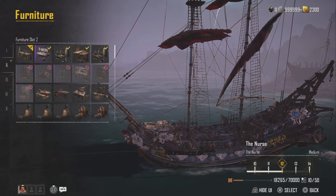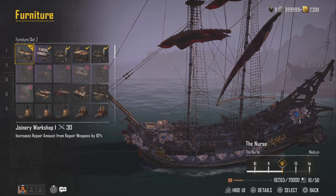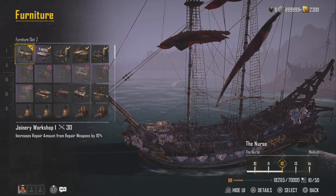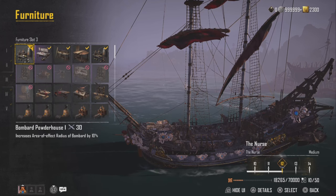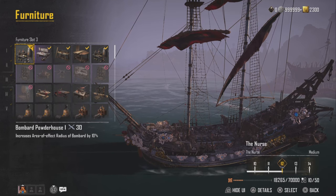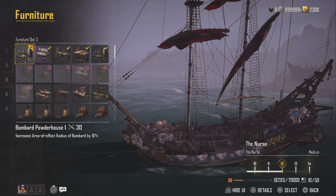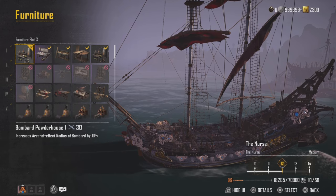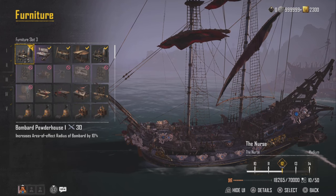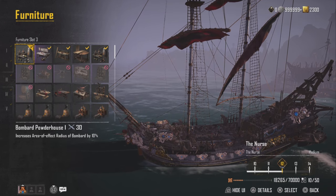Next furniture is the Joinery Workshop — increases repair amount from repair weapons by 10%. It's a no-brainer. The higher those repair numbers, the better. We also have the Bombard Powerhouse, which increases the effective radius of the bombard. In my opinion the bombard's radius isn't that big on its own, so this comes in very handy. It means people have a better chance to see where your bombard heal is, sail through it, get healed, and it makes friendly ship targets easier to hit.